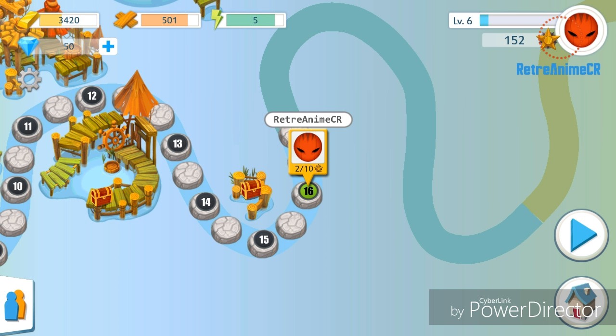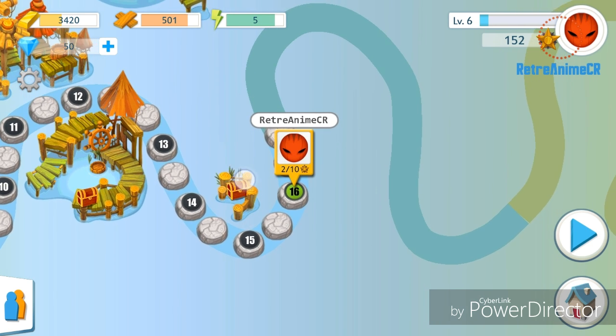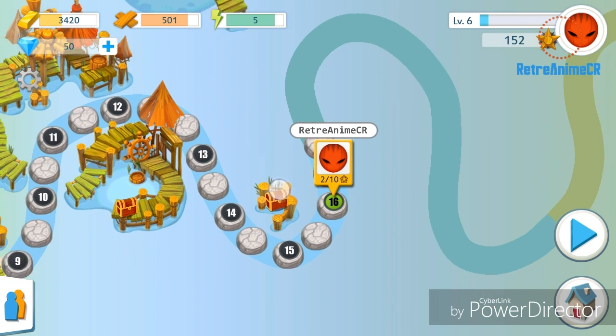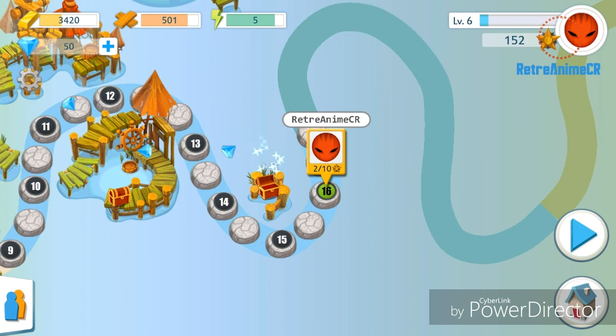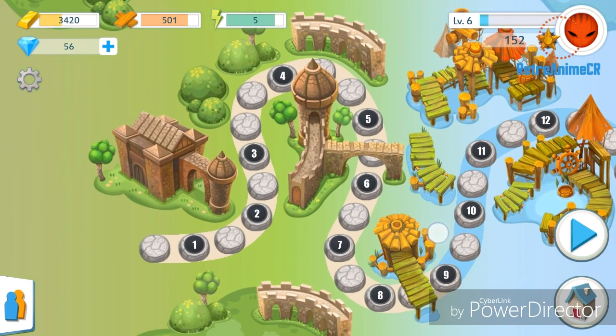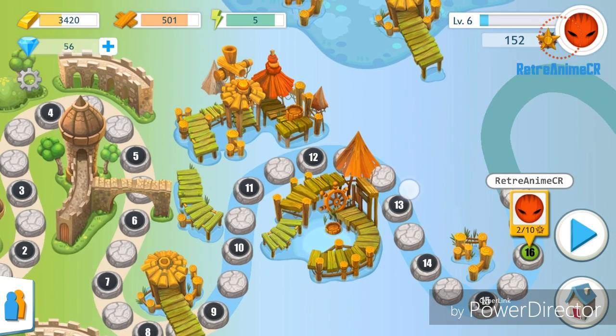También encontramos varias veces esto que vemos aquí, que es como un cofre aquí al lado izquierdo mío, y lo cogemos — tiene diamantes adentro. Nos van a aparecer de vez en cuando a través de todo el mapa, hay que buscarlos.